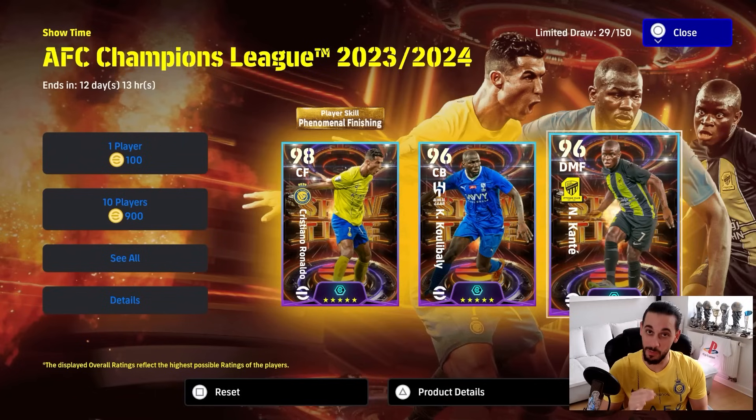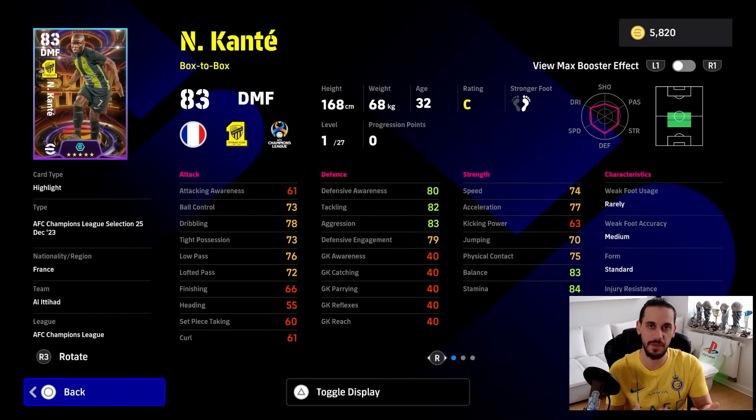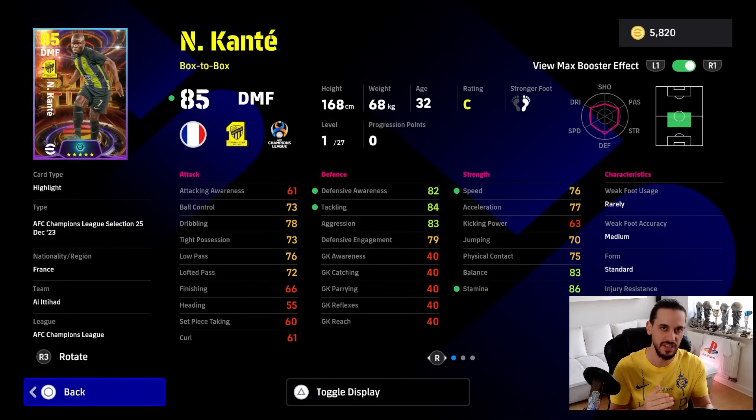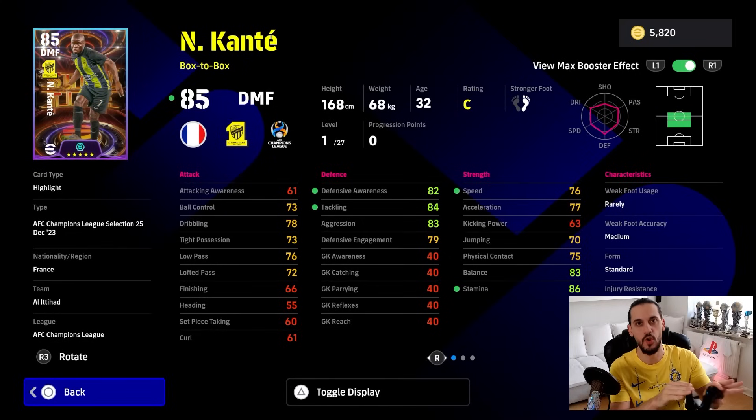Now let's talk about the probably most valuable player in this selection: N'Golo Kante. He's a box-to-box DMF player, but can also play as a CMF on his A position. He is really fast, really strong in defense and really agile — balance 83, dribbling 78, and his passing abilities are high. You can level him up 27 levels. This guy brings it all. Adding the booster, defensive awareness, tackling, speed and stamina all increase. His weakness, again, is the standard form and permanent C rating. But he is like a pitbull on the pitch. Kante is the best CMF in game. I will also compare him to the GP and other selection versions.